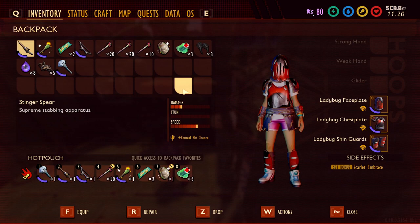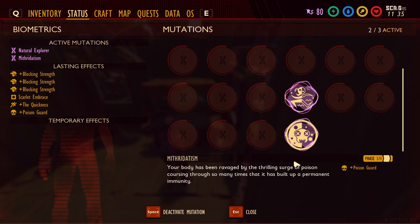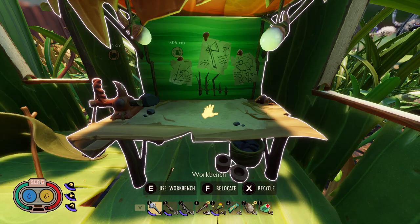There's also a mutation you can get from killing the wolf spider. This is new, added in the Shroom of Doom update. It's called Mithrodatism — your body has been ravaged by the thrilling surge of poison coursing through so many times that it has built up a permanent immunity. This will prevent you from taking damage from the wolf spider as well as the broodmother. To unlock this, you're going to need to kill five wolf spiders. It is not retroactive, so after downloading the update, you'll have to find and kill five more.